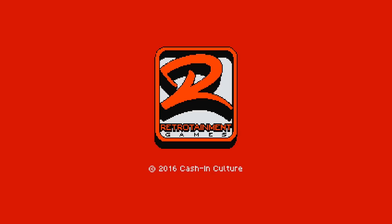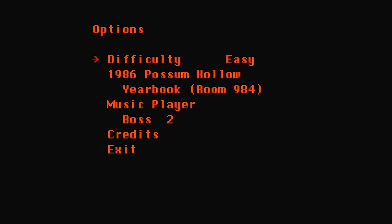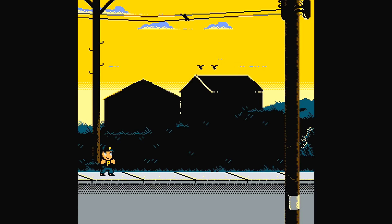We'll just load up straight to the main menu. From the main menu, you'll want to go to Options and select Easy. Then you can press Exit and start a new game. Once this little game loads, you can press Start to completely skip the tutorial, which is what I'm going to do now.